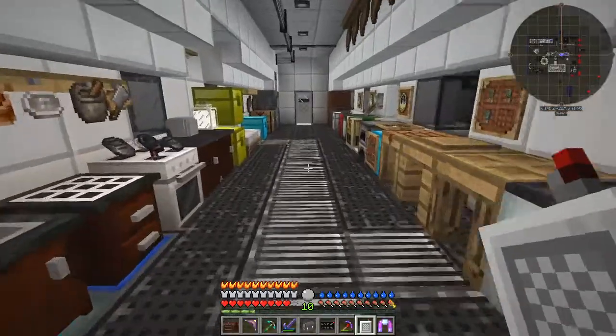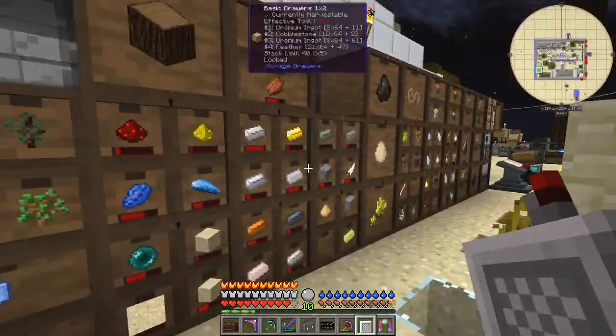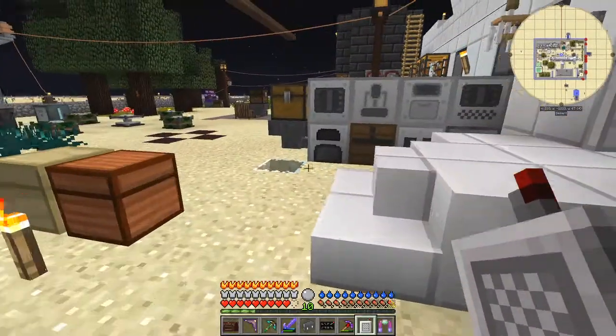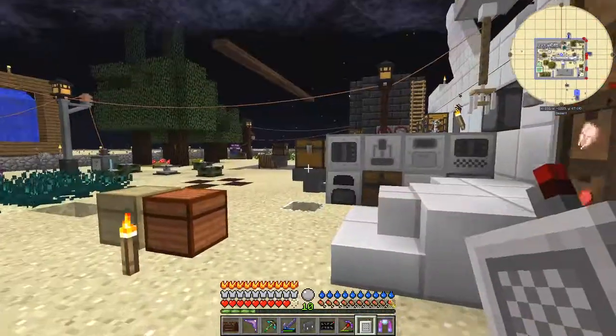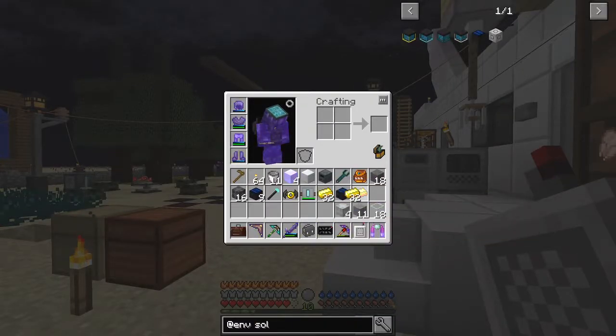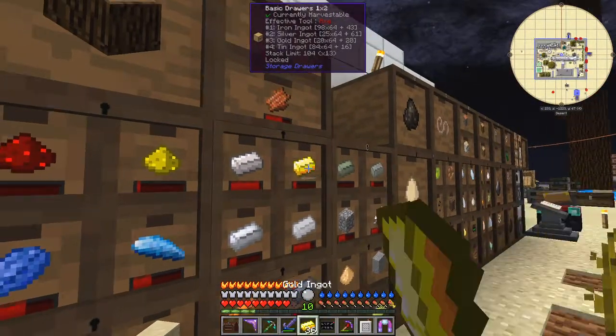So that's the solar panel done. For the core we need blocks of gold - four blocks of gold. That certainly hammers my gold usage. Take a stack, halve it, put four in, put the rest away somewhere. Let's press fine and put it back.